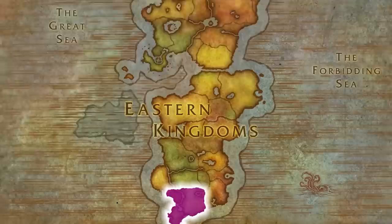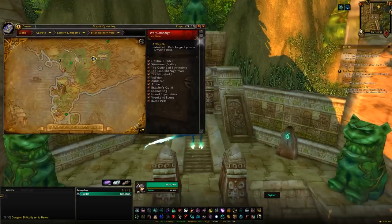First up, we have Heroic Zul'Gurub, which we're going to find within Stranglethorn Jungle. And this dungeon's great because it's a two-for-one, basically meaning there's two bosses within this dungeon that have a chance to drop a different mount each, so good value to run this place.